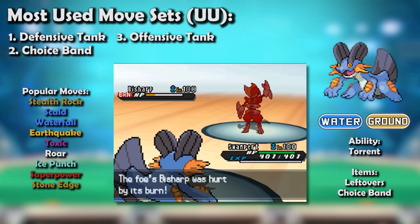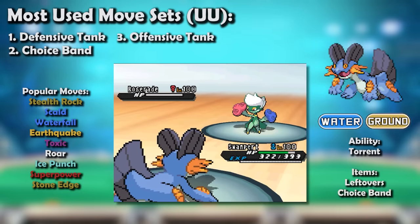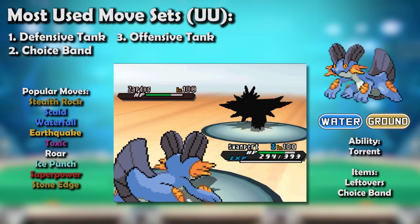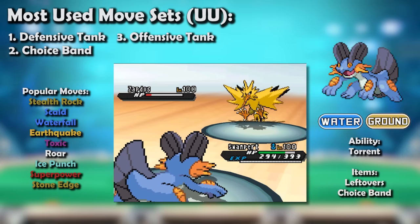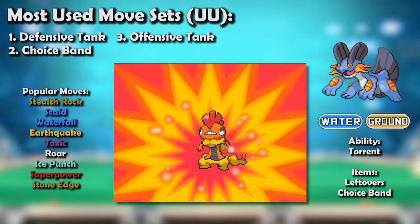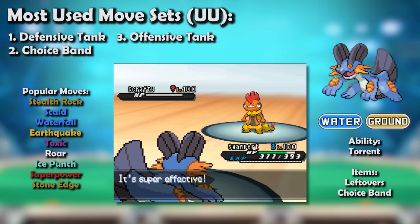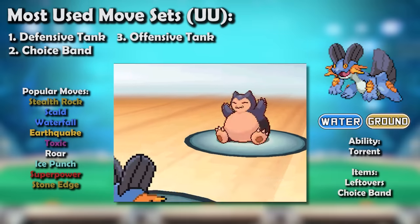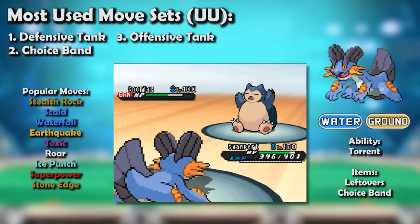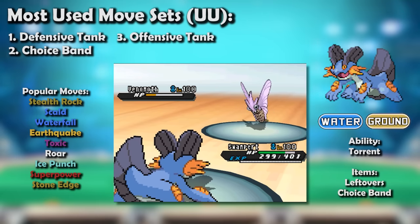Most teams needed standard tank Swampert's defensive utility, but that made it all the more surprising and devastating when the occasional Choice Band sets showed up and unexpectedly rolled over an unsuspecting team that forgot it packed an excellent base 110 Attack stat. Swampert was not at all a flashy Pokémon, but it was an incredibly important one within Gen 5 UU, anchoring many teams in need of withstanding the biggest hits in the tier without becoming purely passive, racking up another successful generation.